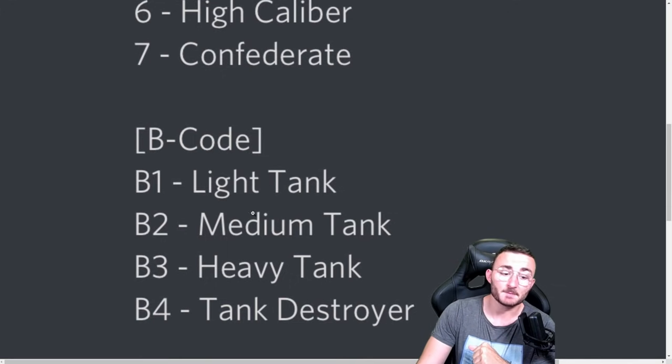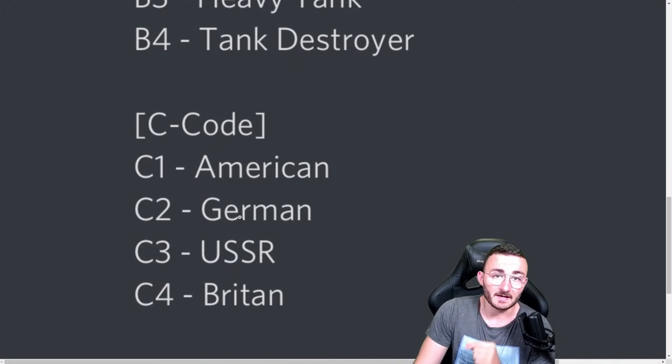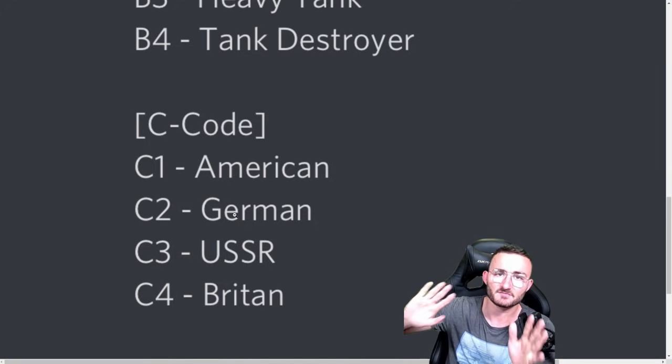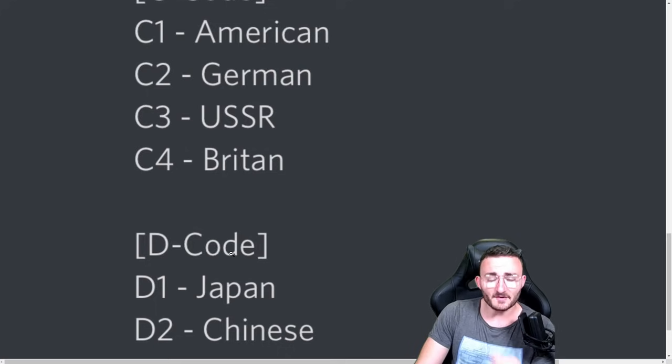B1 is light tank, B2 is medium tank, B3 is heavy tank, and B4 is tank destroyers. For the C-code — and that's where things get interesting — we cut it from C1 to C4 and completely remove C5, C6, C7, and C8. So C1 is American, C2 is German, C3 is USSR, and C4 is Great Britain.